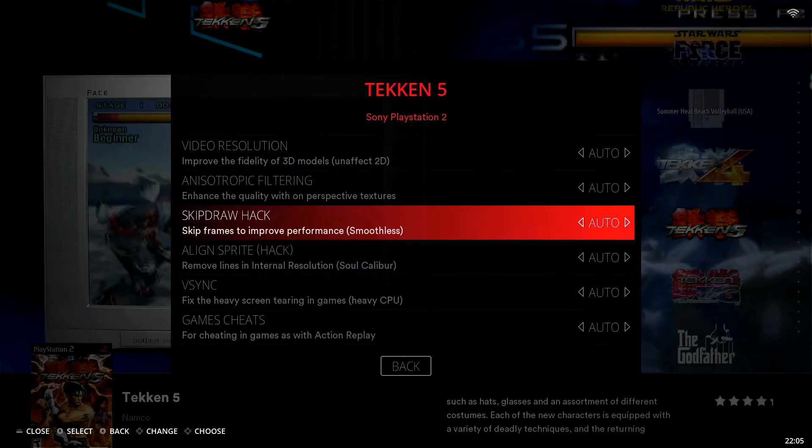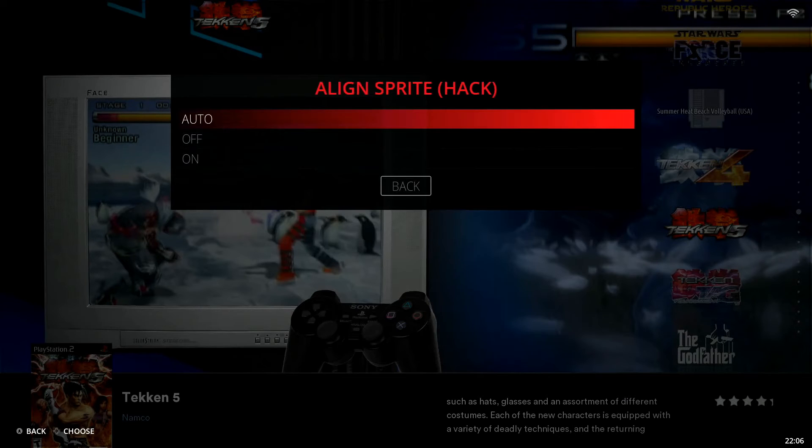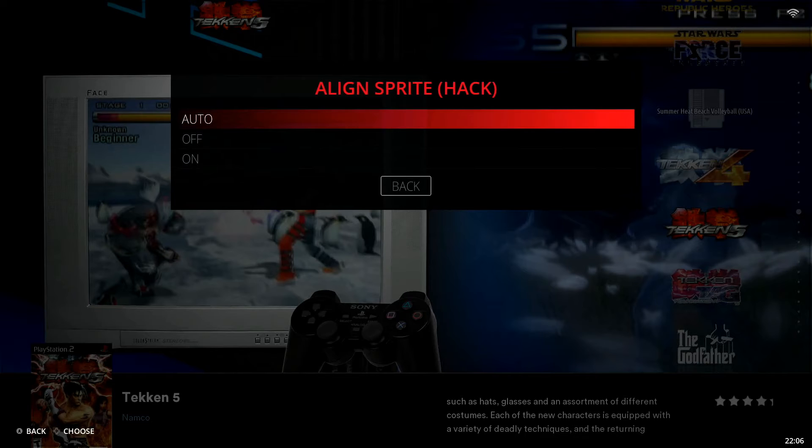Next is Align Sprite Hack — in parentheses it says 'removes lines in internal resolution,' with Soul Calibur noted as an example. There are a lot of titles where you need to switch this on. It's a simple on or off — auto is off by default. It's used a lot in titles including Tekken 5 specifically. I want to leave it off first to show you what this actually looks like, and then I'll show you how to change it and what it does.